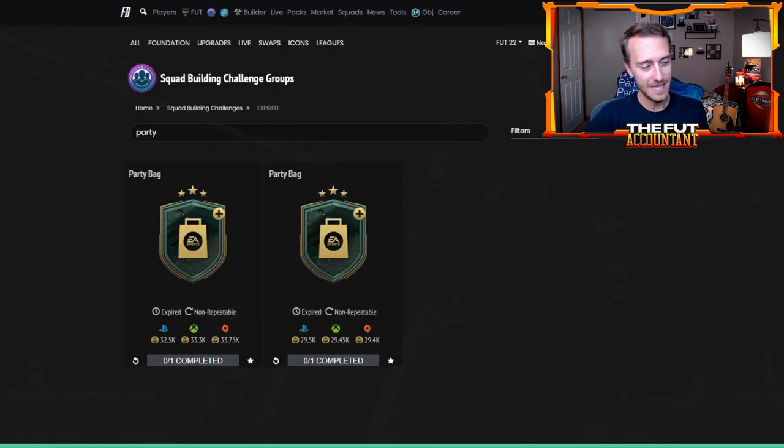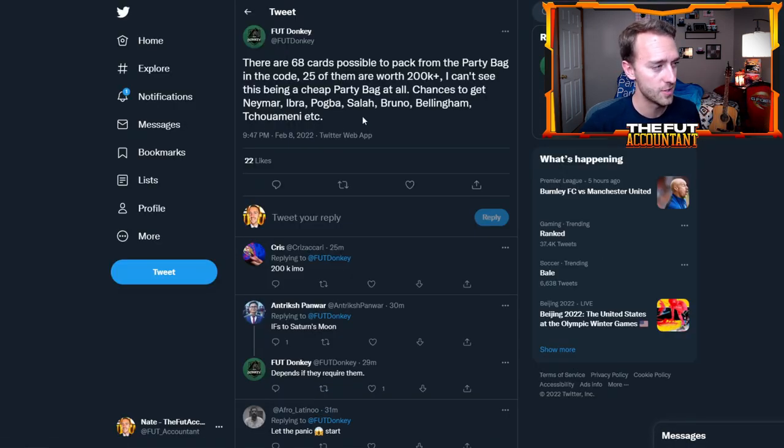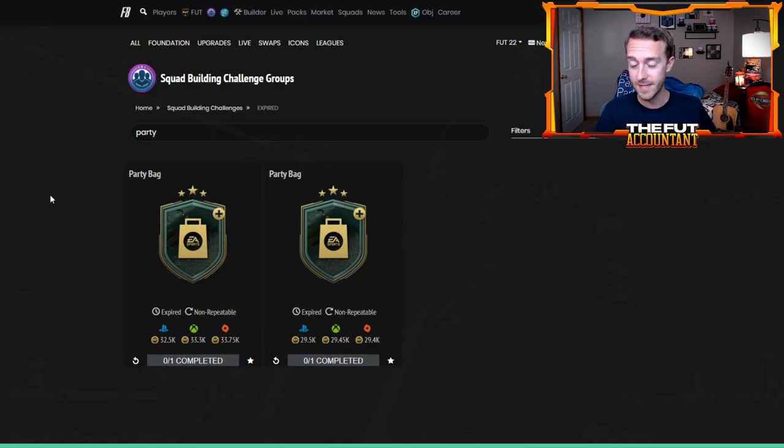For this Future Stars Party Bag, there's obviously a lot of great cards available. Shout out to FootDonkey for tweeting this — there are 68 cards possible to pack from this Party Bag SBC, and 25 of them, just under 50%, are worth 200,000 coins a piece. Chances at Neymar, Ibra, Pogba, Salah, Bruno, Bellingham, Camavinga, etc. There's a lot of potential, but based on looking at other upgrade pack SBCs this year, I really think this Party Bag SBC is still only going to cost around 100,000 coins.